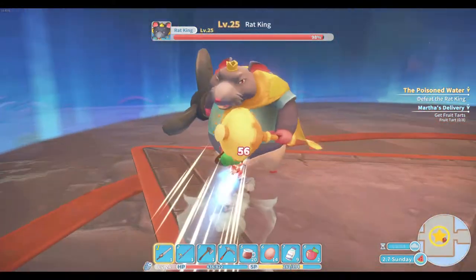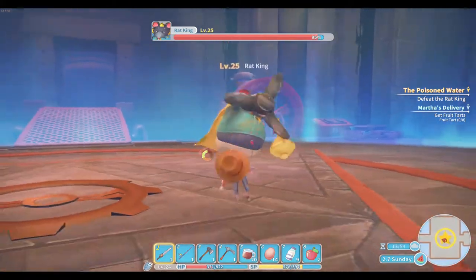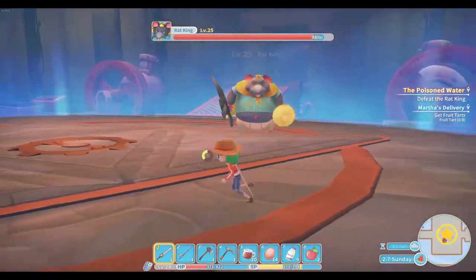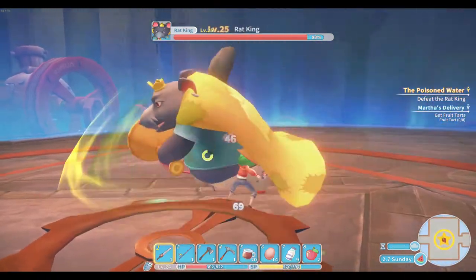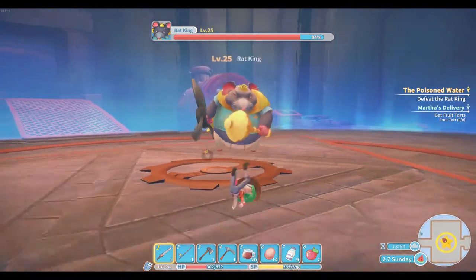You never know if you're going to be able to dodge or not. My best tip for this is to hit and run — do a few slashes and roll, dodge roll out of the way, and you keep doing this for a while until his attack pattern changes.